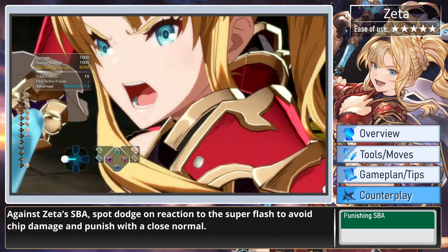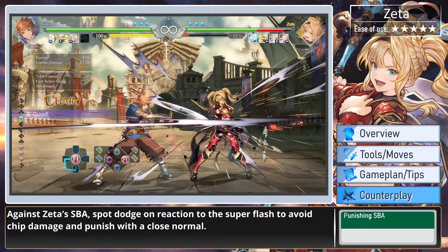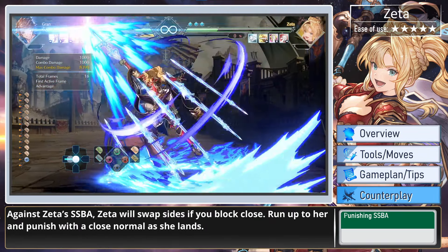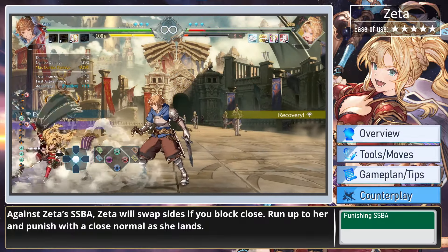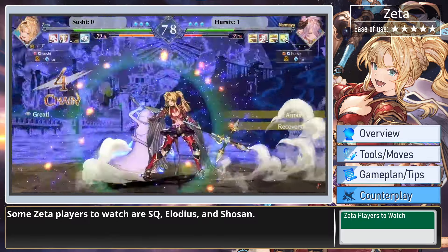Against Zeta's Skybound Art, spot dodge on reaction to the super flash to avoid chip damage and punish with a close normal. Against Zeta's Super Skybound Art, Zeta will swap sides if you block close — run up to her and punish with a close normal as she lands. Some Zeta players to watch are SQ, Elodius, and Shosan.